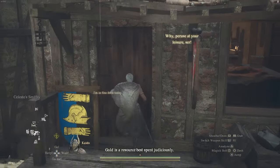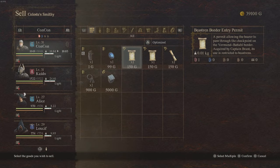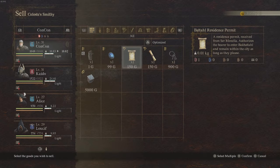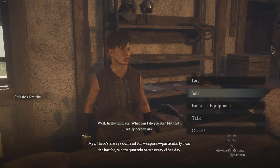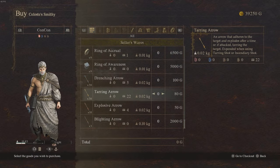So let's say, for example, I go to the store nearby and I go to sell. What if I sell my Bistron border entry permit? This is something really important — I need this. What if I sell it? Now it's gone, I don't have it anymore. There's no buyback option and it's not in the store to buy it anymore.